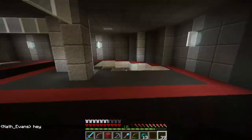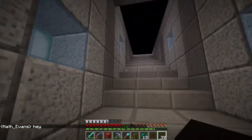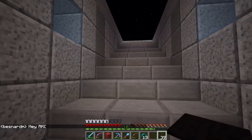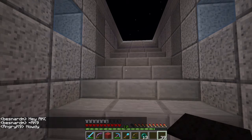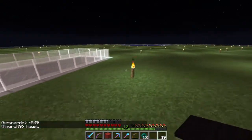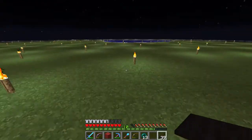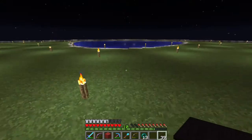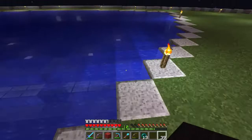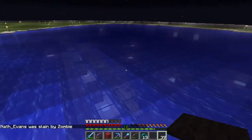As soon as I figure out where the stairs are — they're over this way — we go all the way up. I've got this stairwell here, nothing fancy, just kind of threw it together in about five minutes, but I think it looks all right. Up here is why I needed all the dirt: I filled this entire top area in, so I've got this big grass area and the water over here — a little swimming pool, I guess you could call it. Like I said, I was hoping squid would spawn here, but none have.